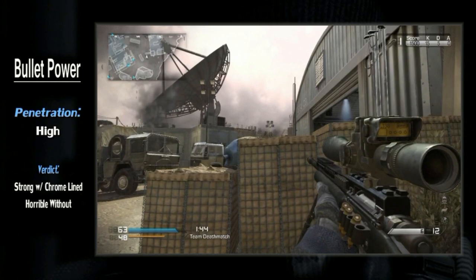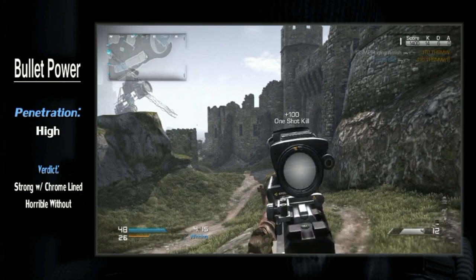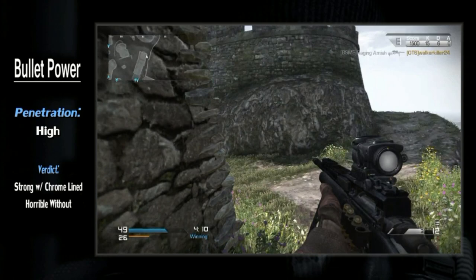To round out the USR's performance, you have high penetration power, which can help take down foes behind cover. Overall, the USR's bullet power is a story of Jekyll and Hyde. If you don't use the Chrome Barrel, the sniper is borderline useless compared to its brethren. But if you do use said attachment, the USR can tango with any long-range weapon out there.